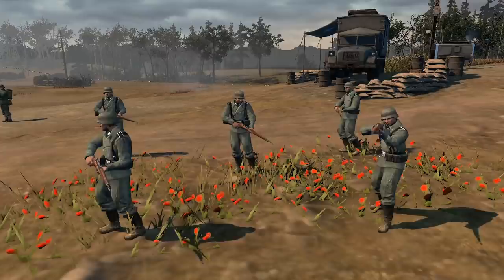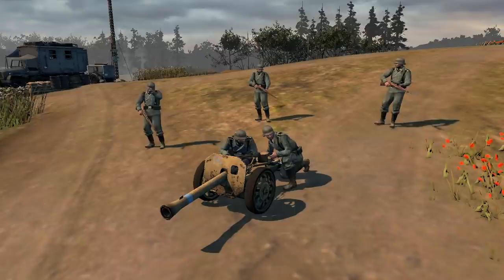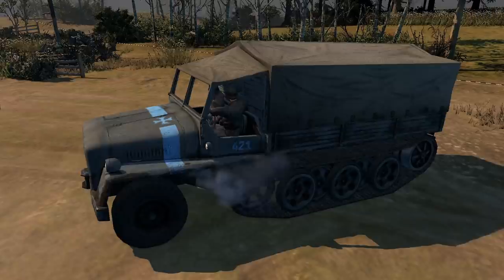Next, coming in at five men, we have the Volksgrenadiers — they cost 260 manpower and 7 population cap. Next is the Kubelwagen, costing 210 manpower and 3 population cap. We also have the Raketen Werfer, an anti-tank rocket launcher, coming as a five-man squad at 290 manpower and 7 population cap. And finally in Tier 1 we have the MG34, a four-man MG team costing 250 manpower and 6 population cap.